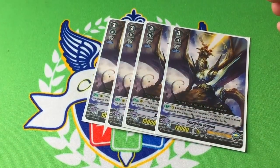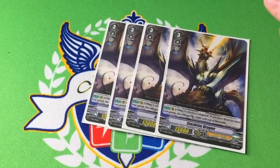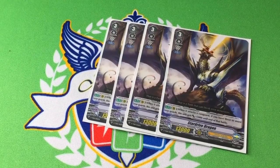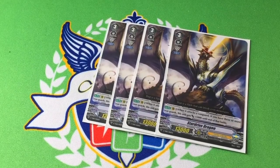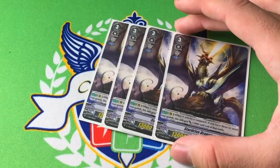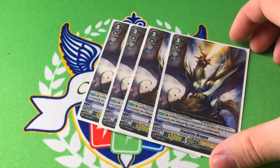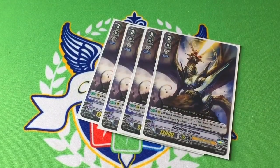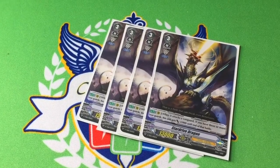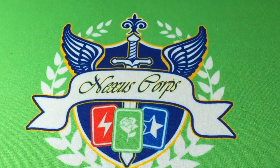Four copies of Star Drive Dragon. It has the force gift, and on rearguard when it attacks a vanguard, if you have more rearguards, it gets plus 5k until end of battle. You can pretty much put anything here. If you want to put Alfred and run Blaster Blade, cool — I'm not going to stop you. But if you aren't planning to stick with Royals, or you just think the whole Blaster Blade thing is stupid, also fine. You can run Gigantec Charger in place of this. I ended up keeping this as the backup because you can at least get a force gift out of the deal, whereas Charger needs you to re-ride, and if you had to ride this in the first place, chances are you don't have something else to ride.